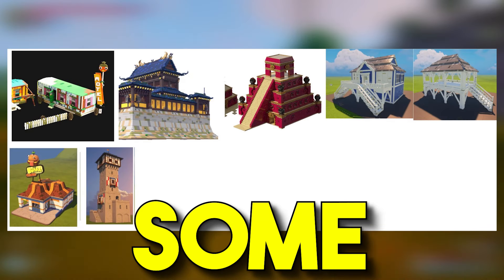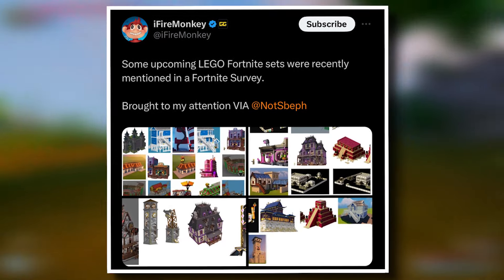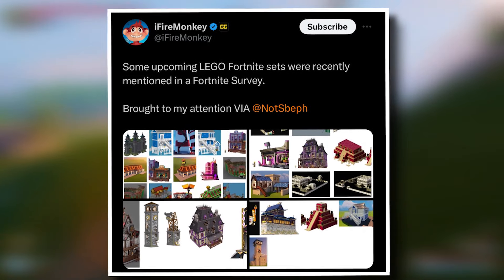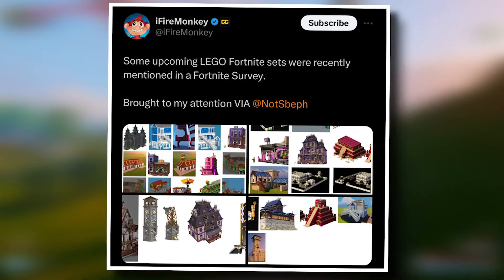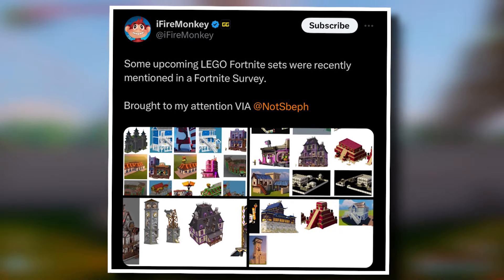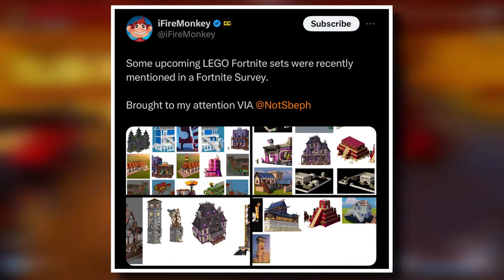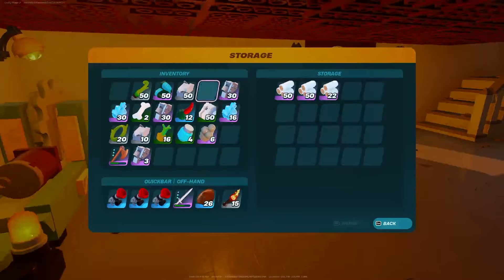Today we have our first look at some leaked preset buildings coming to LEGO Fortnite. Today's leaks come from Fire Monkey, one of the most well-known people in the Fortnite community for leaks and news. His tweet states that in an upcoming LEGO Fortnite update, sets were recently mentioned in a Fortnite survey. We're going to take a look at some of the buildings mentioned in this survey and see what we think about them potentially dropping into LEGO Fortnite.